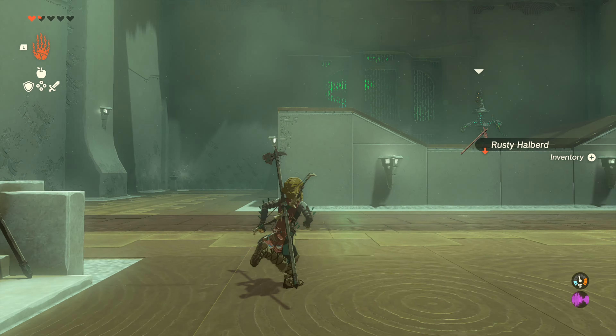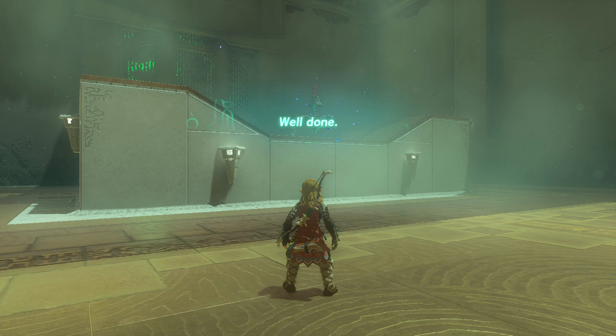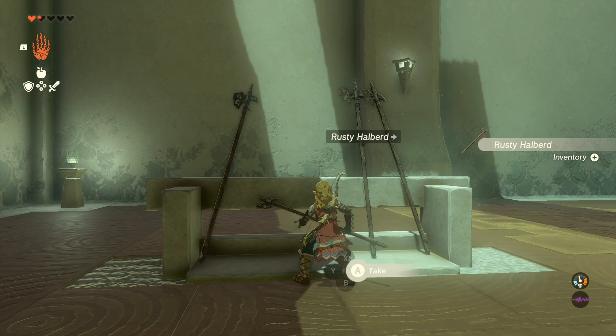But once it comes to a stop on either side, line up your sights and go ahead, hold down R, then release it. You'll throw your spear, hit it, and that'll be the end of the construct.